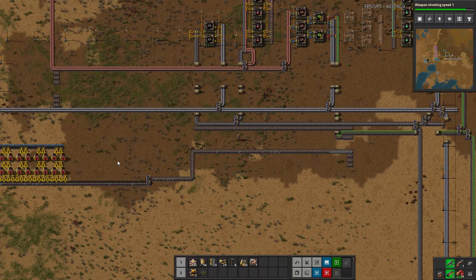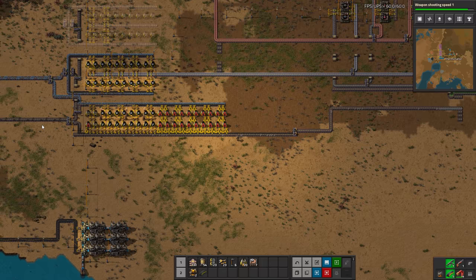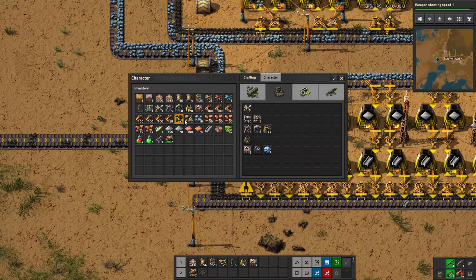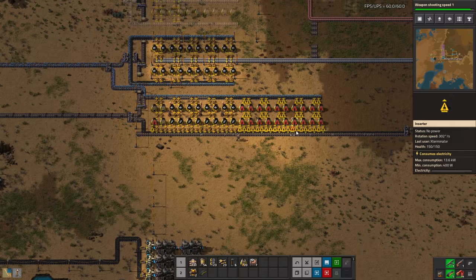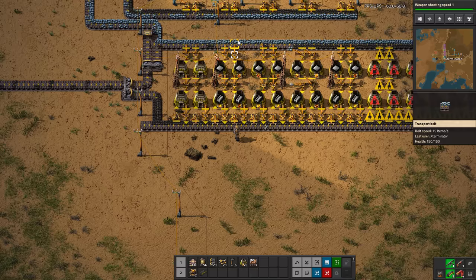Hello and welcome back to my Factorio 1.0 tutorial series. I'm Exterminator and thank you for joining me again. I've done just a tiny little bit of work here since last episode — just a very small amount of setting up a couple more coal miners on this line to feed our steel. I added another power pole, got our iron connected. It looks like I actually misplaced the power pole slightly, but we are getting some steel — very little right now.